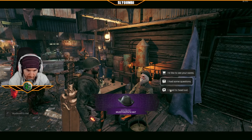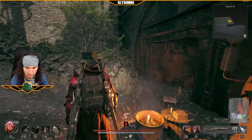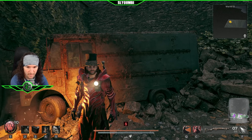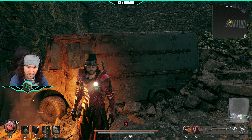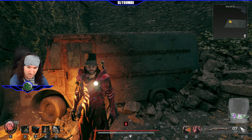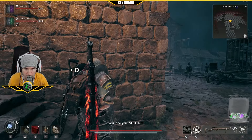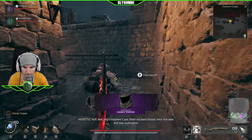There you go, that's Mudtooth's Hat. Next up is the Dandy Topper. This one requires you to go back to The Awakened King — it's the first DLC over in Losomn — and you have to go to where the guy is giving his speech to all the Dran people in the village. You want to shoot it off the top of his head, so use a sniper rifle or the M4. You'll see us accomplishing this in the following clip.